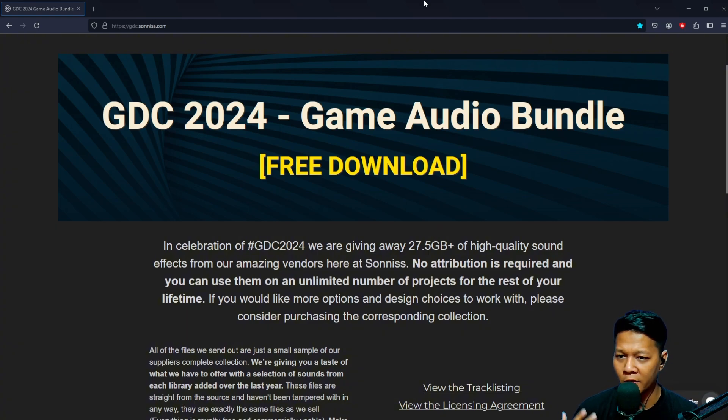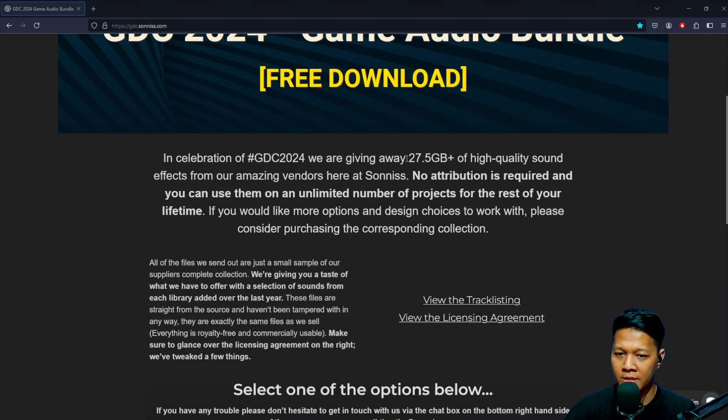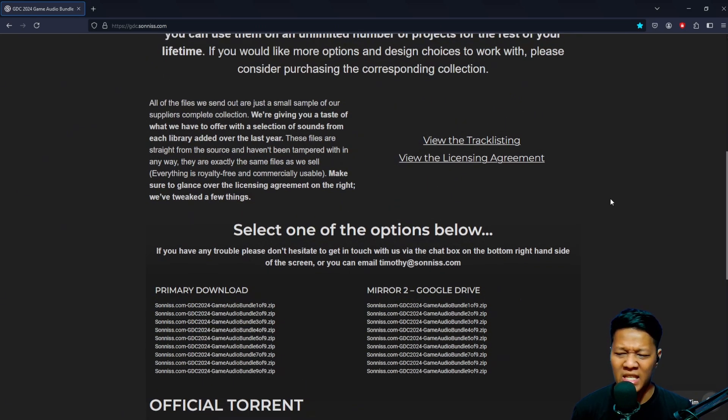The next one is big for me in terms of impact — Sonniss.com. Every year at GDC they share bundles of sounds, and it's really good. You can download a 27.5 GB sound pack right to your hard drive for free. The license lets you use it for any type of project indefinitely, which is pretty lenient. One thing to note is that the selection is random — you can't pick and choose — so you still need to do some sound design work, but it's great processed audio to start from.